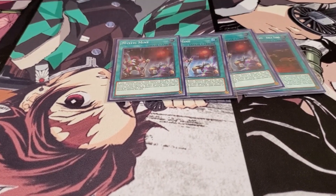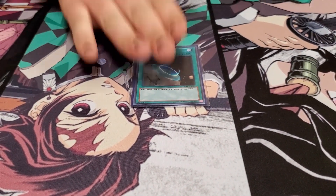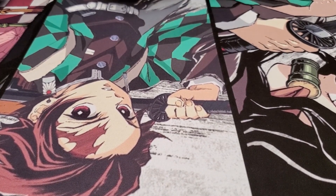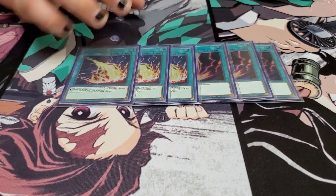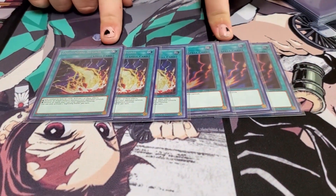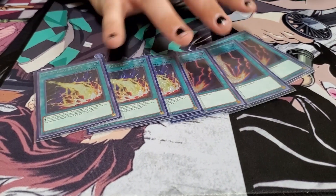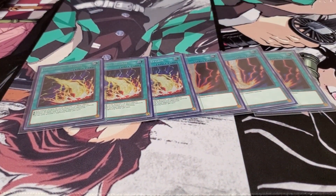To round off what you could call the field spells, there's one Terraforming — as mentioned, it's just an extra card to search any Sky Striker spell, and gives you another spell in the graveyard. Now here's where the real fun of this going-second deck is: I'm on three copies of Raigeki and three copies of Lightning Storm. There have been multiple times in this tournament where I opened one of each and completely wiped my opponent's field — cleared the entire back row with Lightning Storm, activated Raigeki, and just went for game.